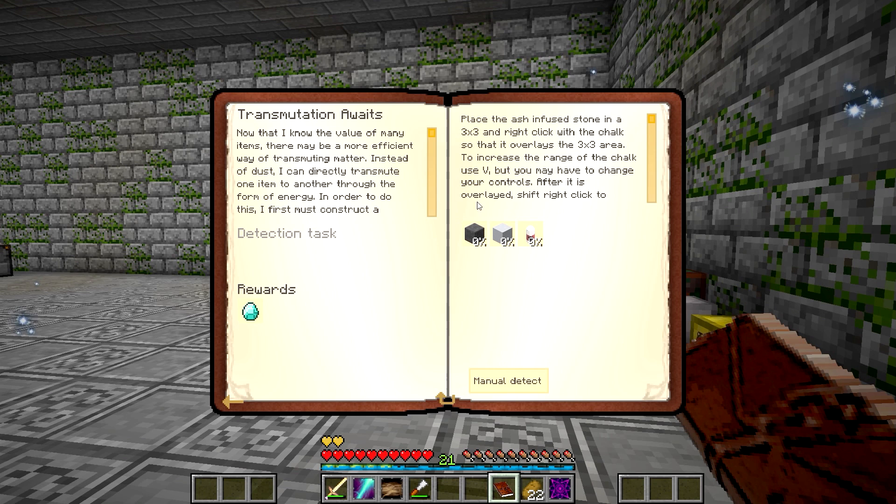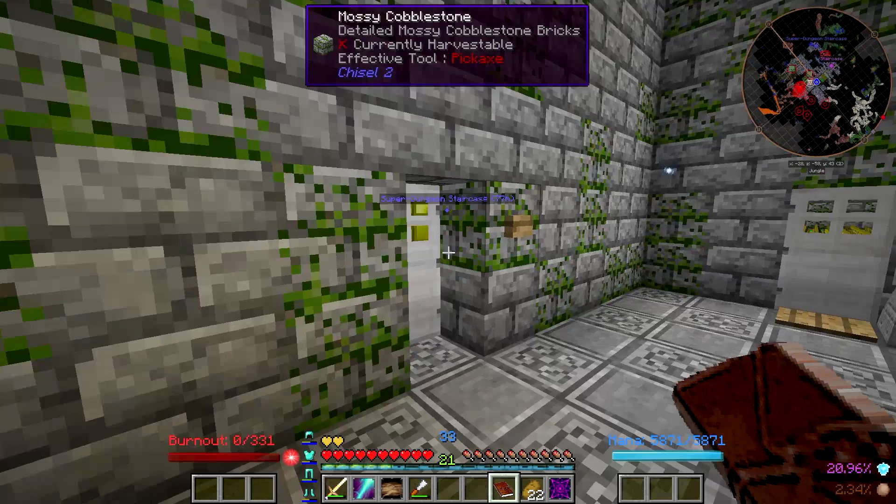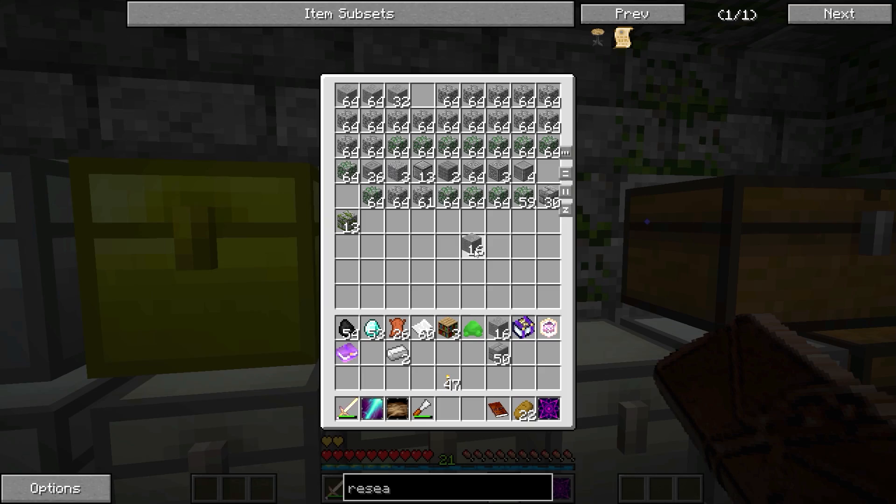What's next in this quest line? Transmutation Awaits. So I'm going to need some ash infused stones, some chalk, and some chalk blocks — actual chalk blocks. The first thing is the ash infused stone, and that's not too hard. I think I need nine of them if I remember correctly.